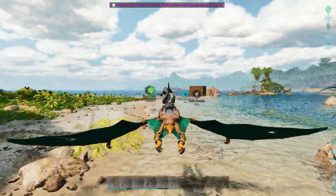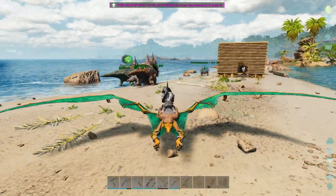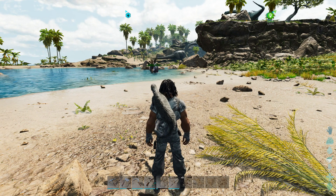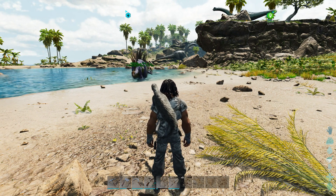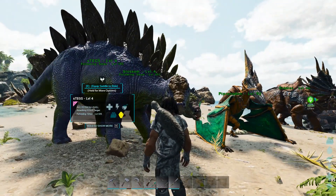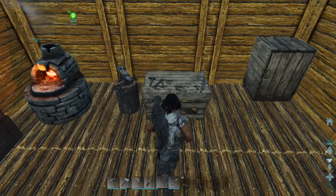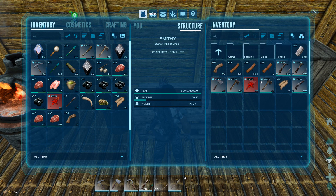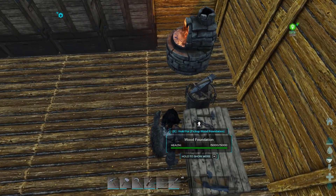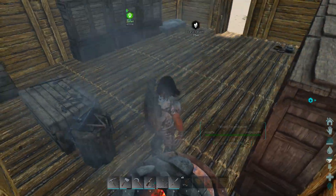These guys have followed me — let's get back and show them their new home. They're a little slow, here they come. It's too bad they weren't male and female — it'd be nice to breed some stegos. We're going to have to stop everybody here and check into saddles for you guys too. We need 95 metal — we got 62. How much did we get? That's only 84, so we're going to have to wait a little bit more.